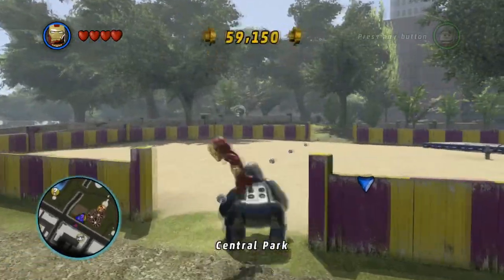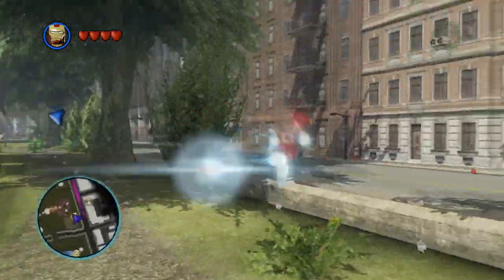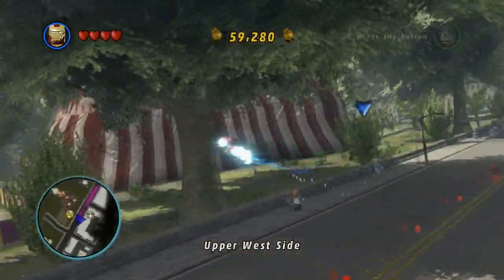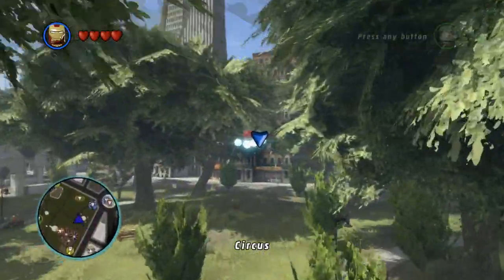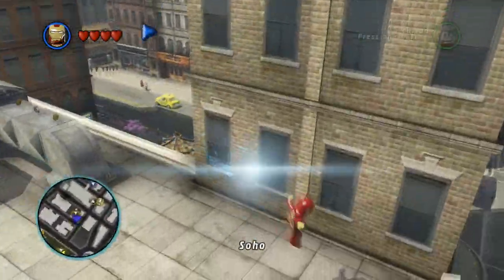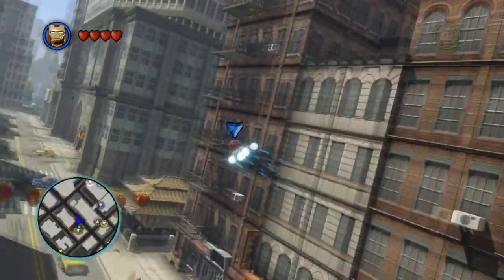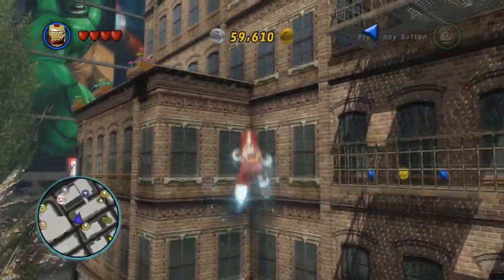All right, here we go. There's one. Let's fly on back — whoa. Okay, fly on back. We're not in fast mode yet, but okay, there we go. Whoops, that was not what I wanted to do. We will go down right here. Oh, you're up top here.